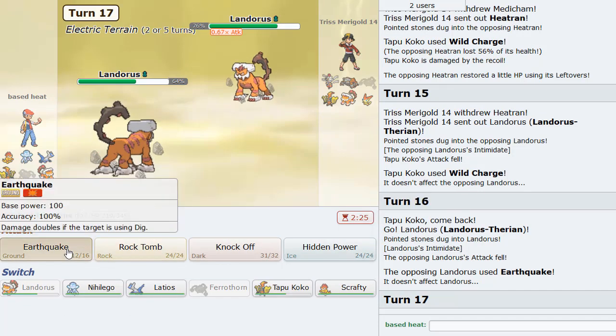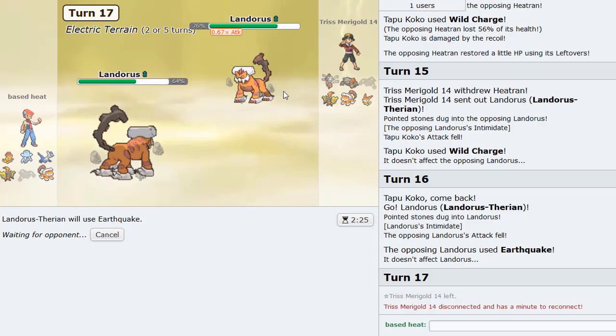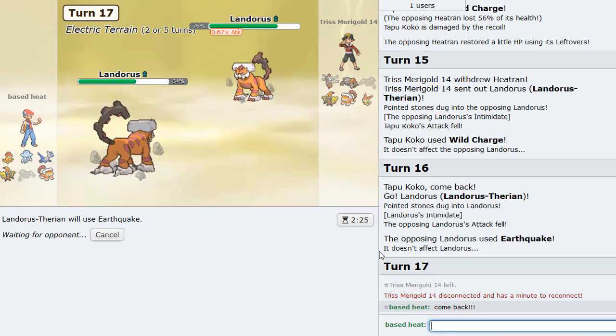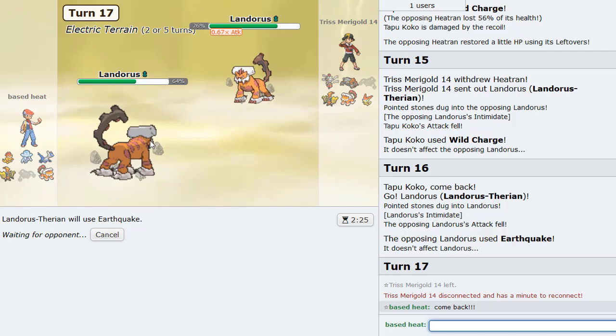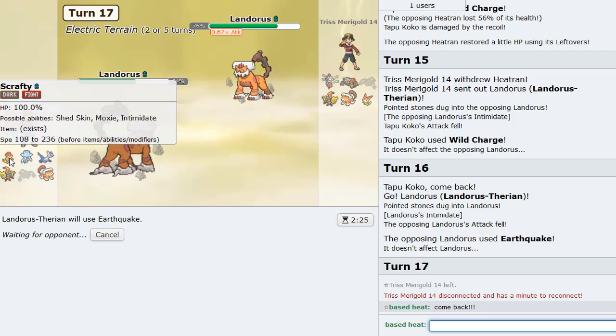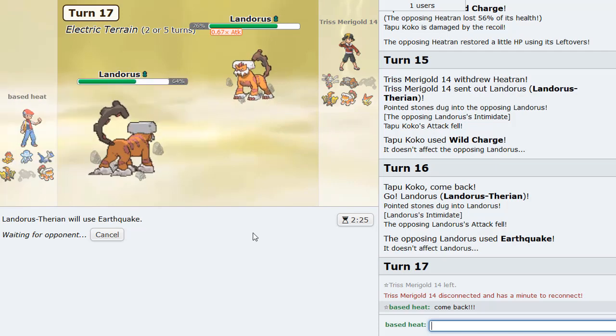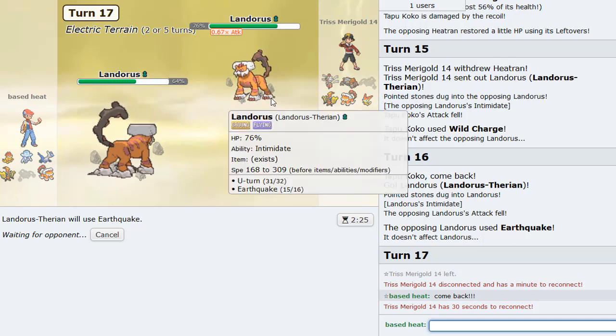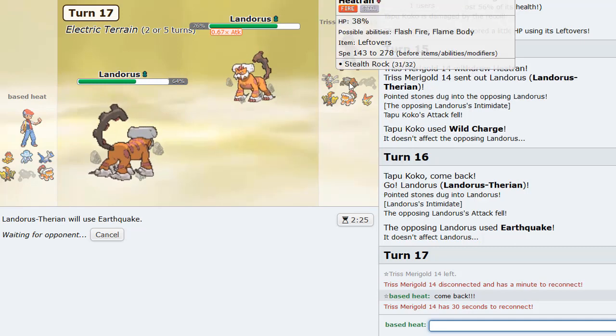He just disconnected. Come back. Why'd he just leave? I was going to - everyone just leaves before I can bring in Scrafty! Because Scrafty is a late game cleaner. Scrafty is a Dragon Dance late game cleaner. Everybody just leaves before then. I don't think he had a chance to win this game anyways because he was super weak. Lando's locked in. Victini could set up, but he'll still go faster.